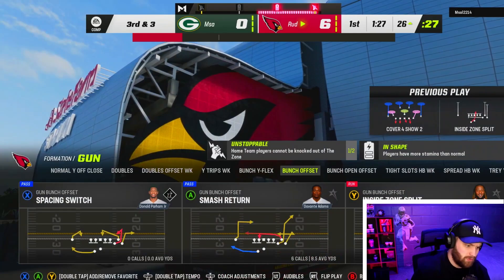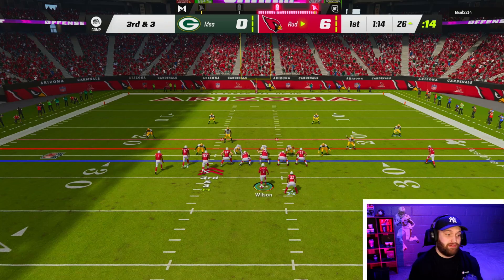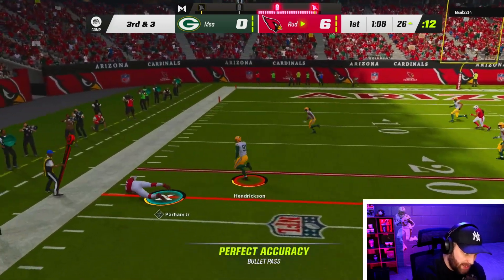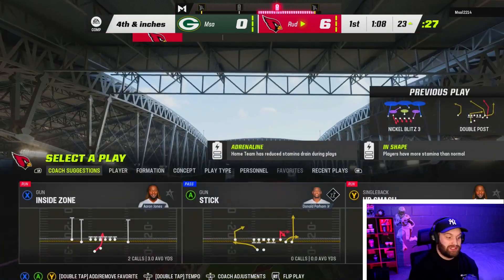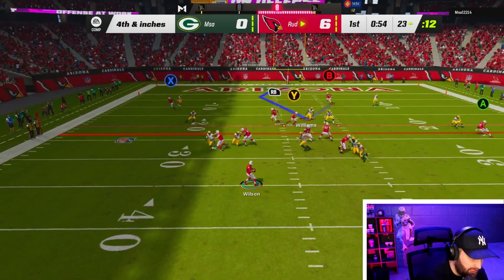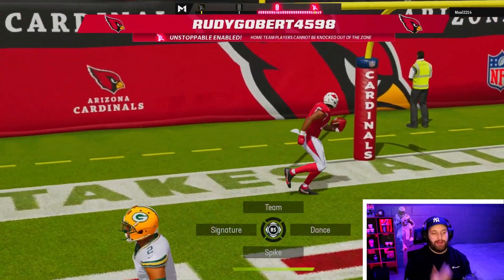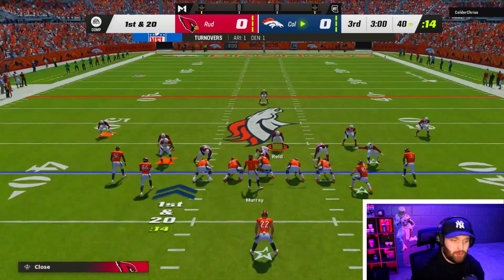Two rushes for seven yards, one of them was a negative — not a bad play. Let me know in the comments what card is dominating for you right now. My favorite card has been Davante Adams, he's been a beast. Surprisingly Parham has been very underwhelming. Come on, we're gonna quick snap this to pick up the first down — and it looks like I have to take the wide open touchdown. We've got a pick-six and a wide open touchdown, it'd just be stupid not to take it.